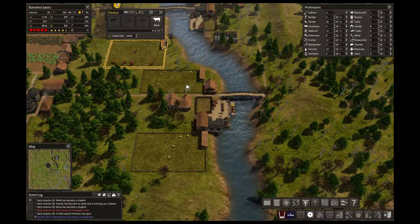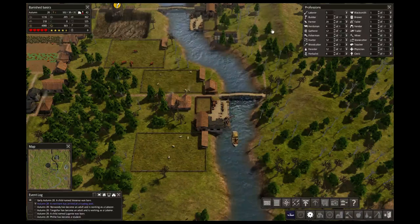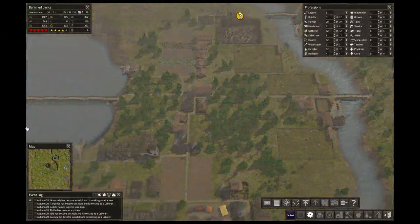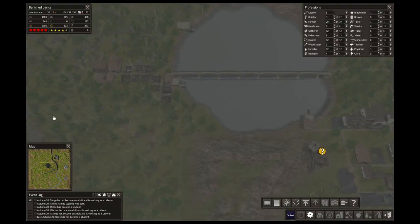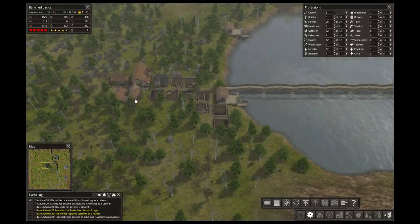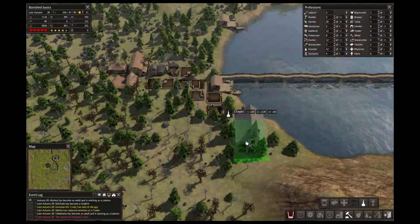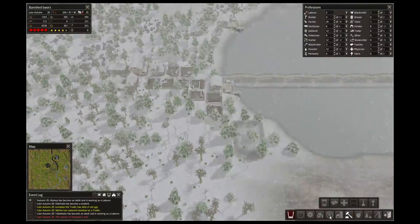Oh, we got cattle — we can get a couple more cattle in there, but nah, we're fine for right now. Six herdsmen. Did they remove that one piece of road now? Yeah, they did. Okay, that's going to be a nice place for that church.